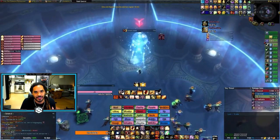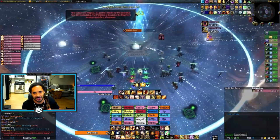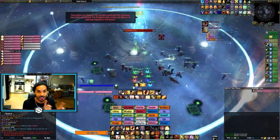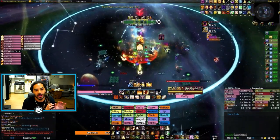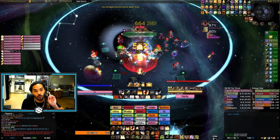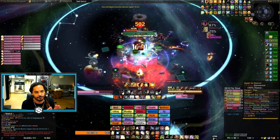Huge shoutout to the guild Insanity — they were the first guild to pull off the one-tank strategy. They did it in 10 man first, then one-tank one-healed it, and then one-tank three-healed it in 25 man. We're going to break down how exactly you can one-tank the boss, and then get into some more tips, talk about star killing and a few other things.